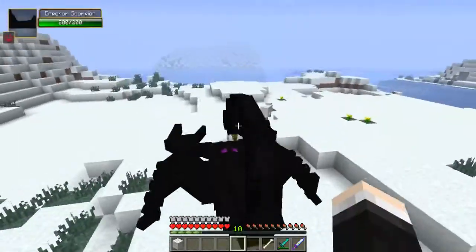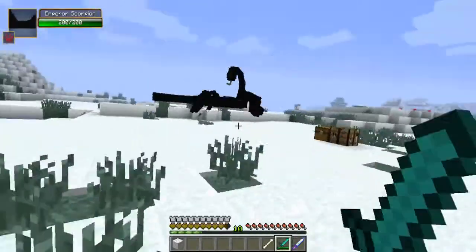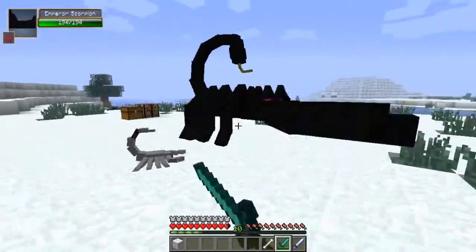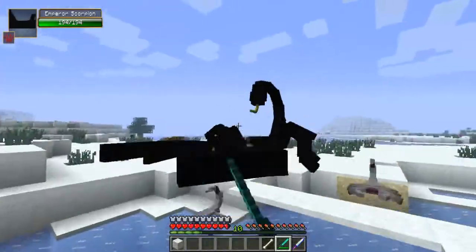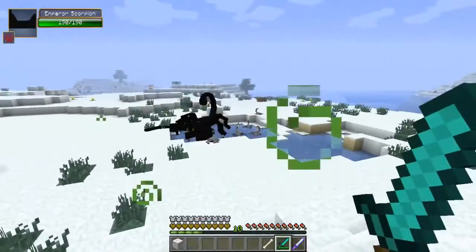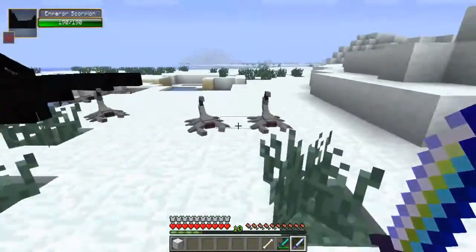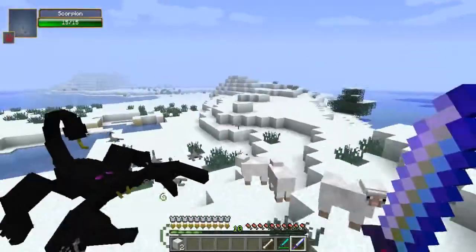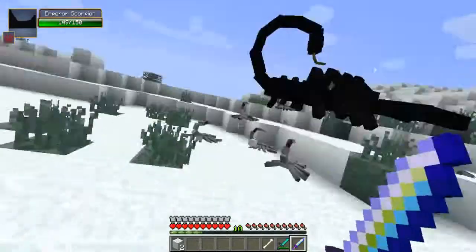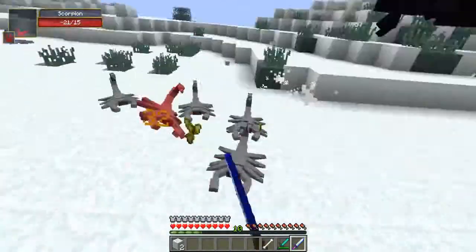The Emperor Scorpion is flinging me into the air and spawning tiny scorpions too! He's giving me poison as you'd expect. He's got 194 health — back off! He's really difficult. The tiny ones are killing the sheep. Oh my god, look how many he's spawning!